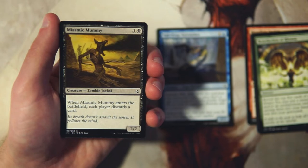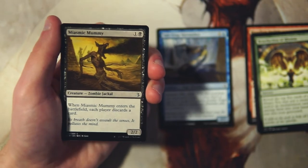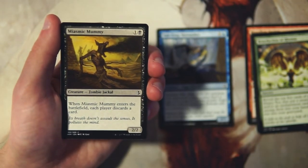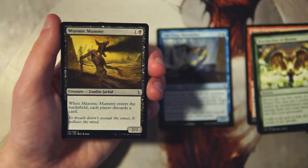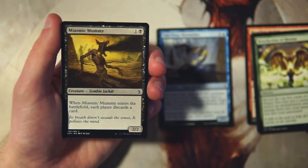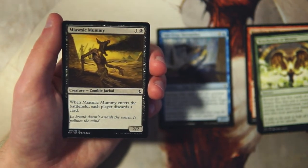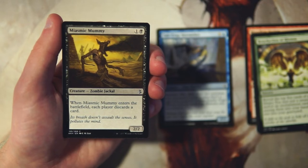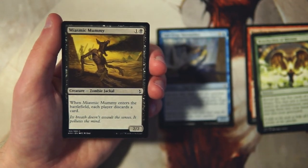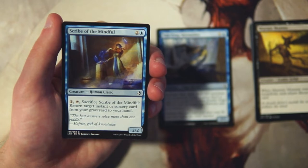Miasmic Mummy is a 2/2 for one and a black — when it enters the battlefield, each player discards a card. It has synergy with embalm; you can discard one of your embalm creatures and bring it back that turn or next, hopefully snagging a card from your opponent. In my experience though, this tended to be just an average two-drop because a lot of decks naturally had embalm creatures, so you'd both discard a creature and both get the same use out of it. Zombies did have good synergy in this set, so it's worth it in that deck.